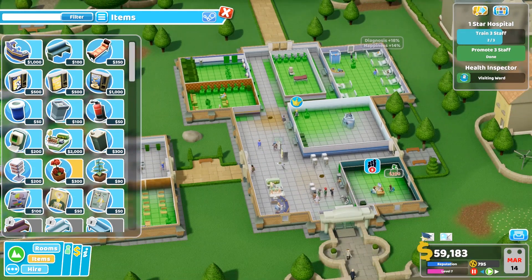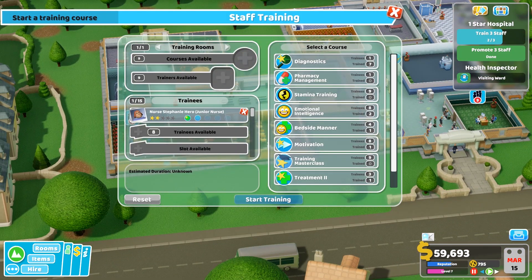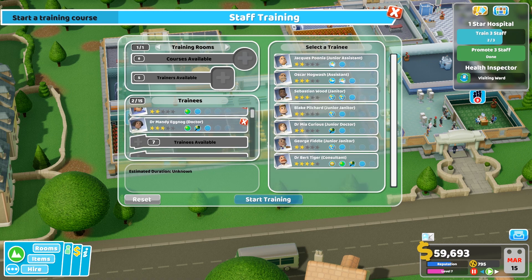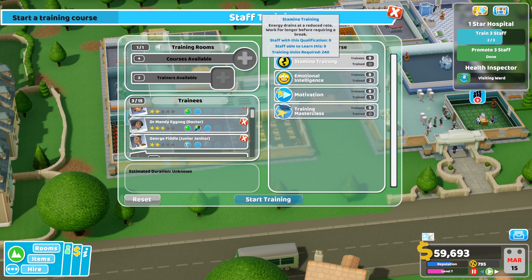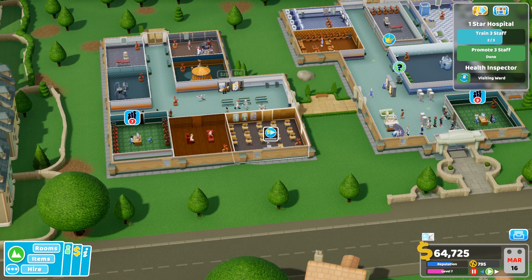Plants in the middle of the ward. Staff training - okay. Nurse Stephanie Hero - are there any other nurses? I'll put a doctor in there. You can go on a motivation course with Oscar Hogwash, which lasts a month.